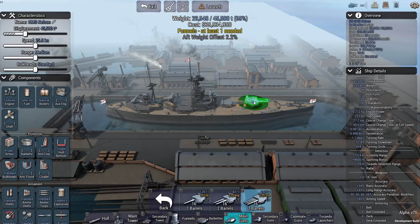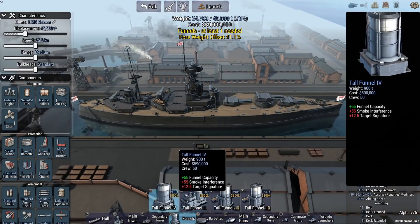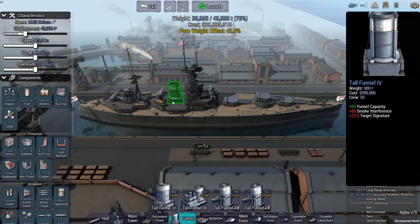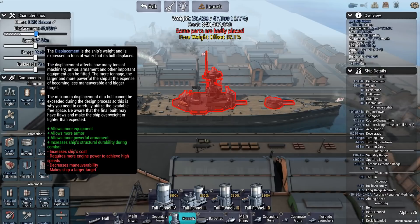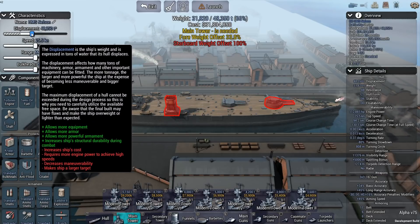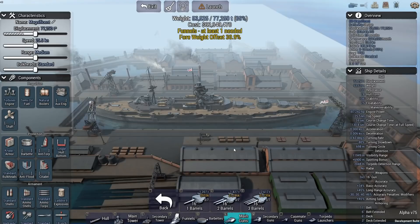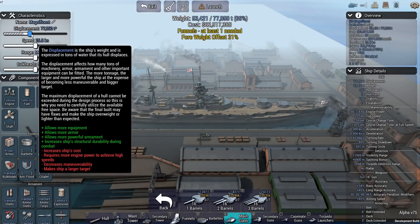I think we can pull off 16s — yep, that'll work. But you can see how heavy the weight offset is going to be on this thing. Speed is going to be an issue too because we can only get one funnel on this thing this way. If I go bigger, that's why I run into the issue where I can't move the tower back. No matter what I do. So I might have to go with a different hull to make this happen.